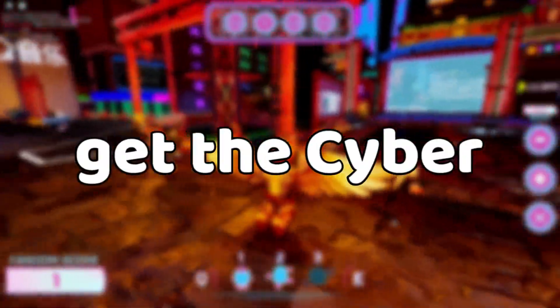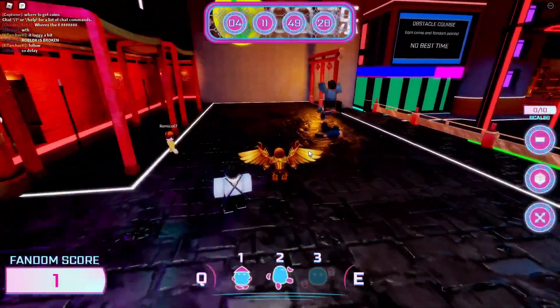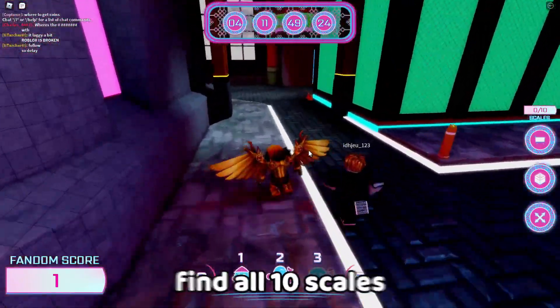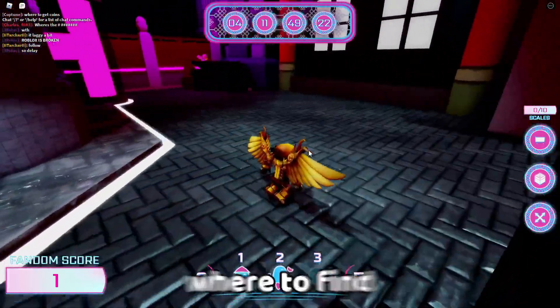Hey guys, in this video I will be showing you how to get the Cyber Rider shirt and pants, and I'll also be showing you how to make a pretty cool avatar. You need to join the Luobu Launch Party game, linked in the description. Now you need to find all ten scales, which I'll be showing you where to find.